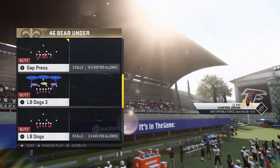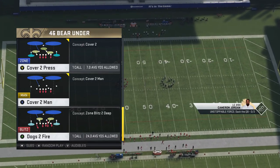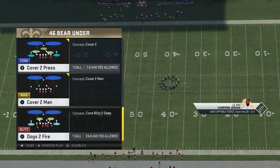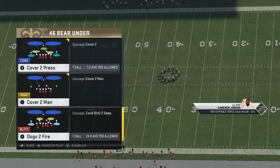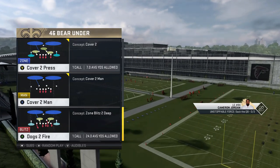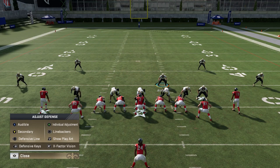The last play I'm going to show is the Cover Two, which to me is definitely the best one. You have two options: the Cover Two Press and the Dog's Fire Two. I like the base one — the Cover Two Press. The Dog's Fire Two is a little better for pass defense and you can do a little more blitzing with it, which I'll cover in a part two if you want to see that.